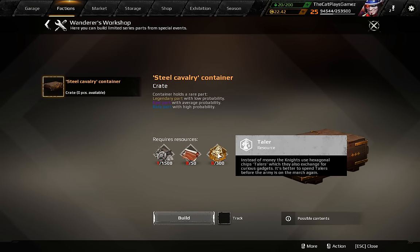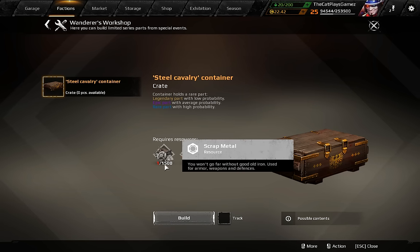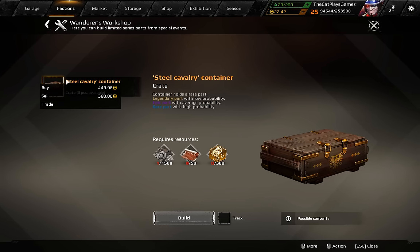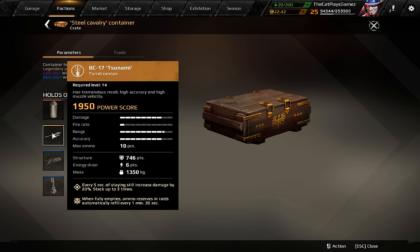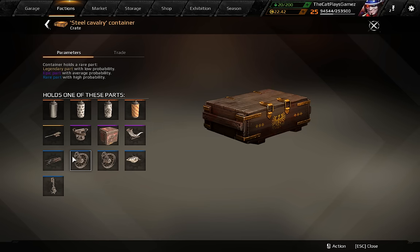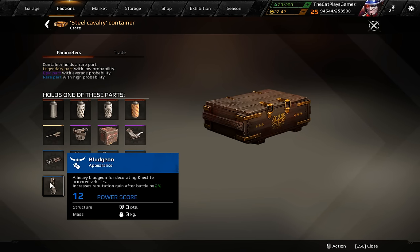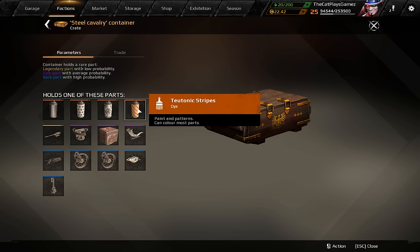Tailors are used for crafting this Steel Cavalry Container, which is found in the Wanderers Workshop. This thing costs 500 scrap metal, 50 copper, and 300 Tailors. If I go to the crate's parameters, you have a low chance of getting a Tsunami, an average chance to get a Spike, Fuse, or Huntsman, and a high chance to get a Goblin, Gun Mount, Wheels, Steering, Armored Skill, and Blitgeon. You also have a small chance of getting Plate Steel, Teutonic Cross, Teutonic Eagle, or Teutonic Stripes.